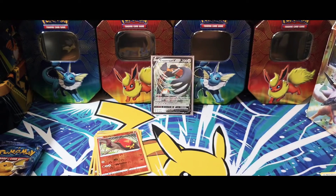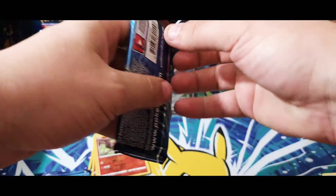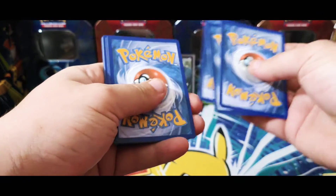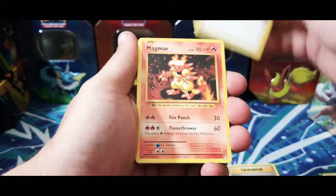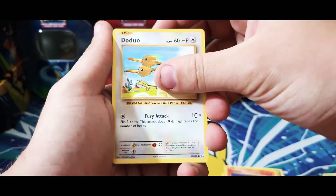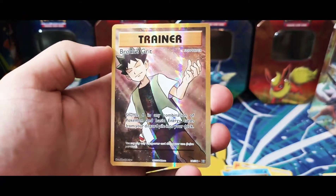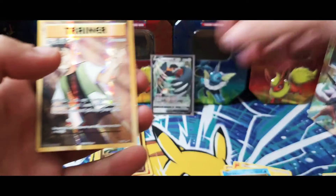That does it for our Sword and Shield base set. Now we'll move on to the lovely XY Evolutions — let's get it! Oh, I need that lovely Charizard look. We got a hit baby — we got a Revive, we got Here Comes Team Rocket! We have Magmar, Nidoran female, Ponyta, Doduo, Pikachu, Staryu, reverses of Machop, and — oh — Brock's Grit full art trainer from XY Evolutions! Freaking sweet man!